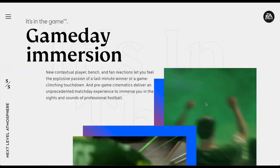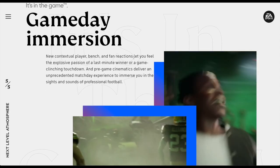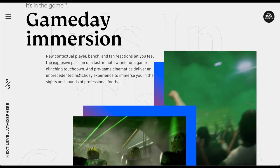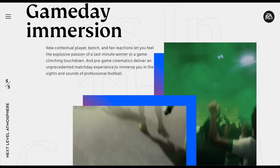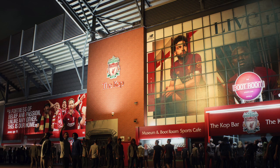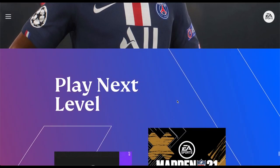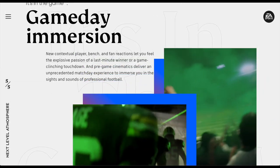Shin pads are confirmed for FIFA 21. 'Next Level Atmosphere' — that's what I was talking about in the trailer analysis. New contextual player bench and fan reactions let you feel the explosive passion of a last-minute winner, and pre-game cinematics deliver an unprecedented match-day experience. So that Anfield cut scene we saw earlier was probably the pre-game cinematics, and the Portland celebration was probably a last-minute winner.